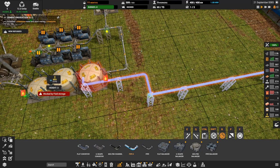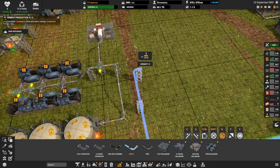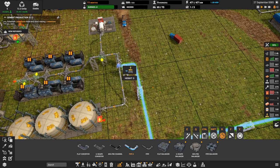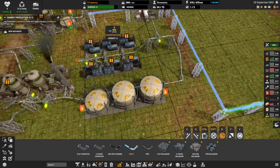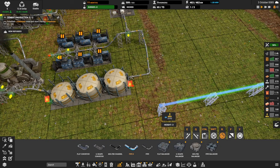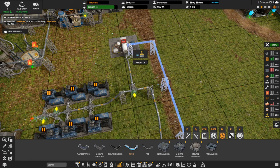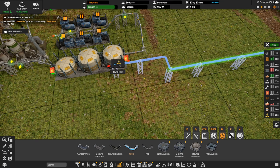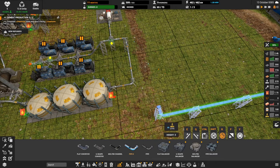I kind of want these three tanks absolutely shut off and saved as reserves. Then I want the fuel coming in from imported oil — which is semi-infinite — to feed the fuel station and our rubber production. This local fuel is just a backup we can hook up if we become desperate. I need this line actually hooked up.